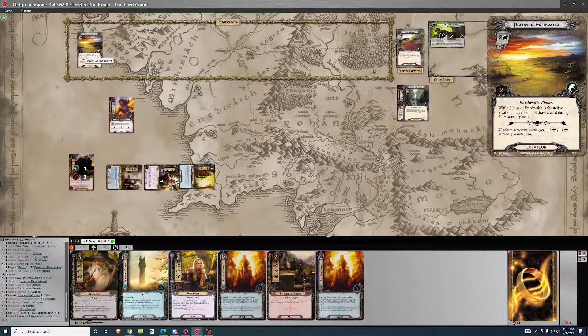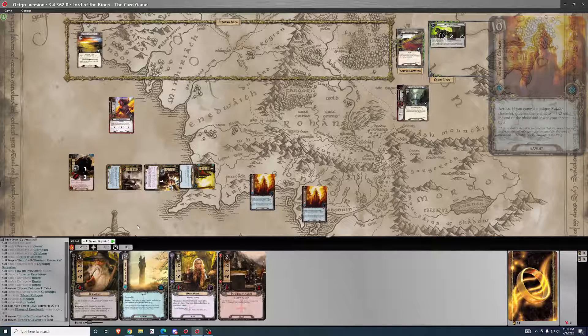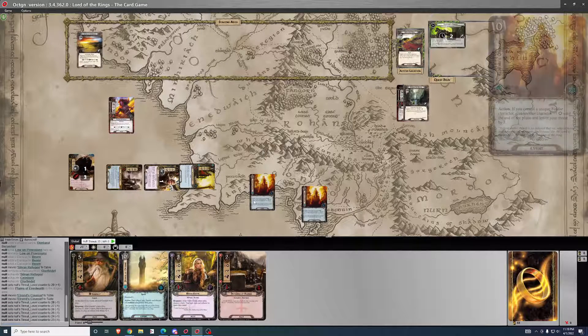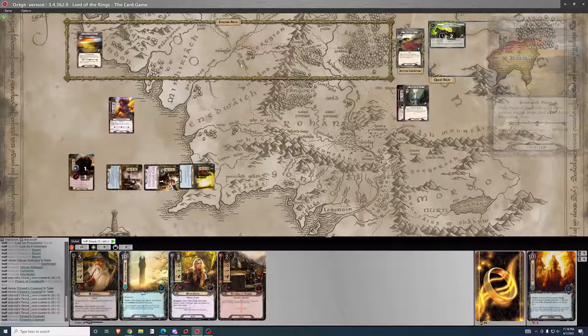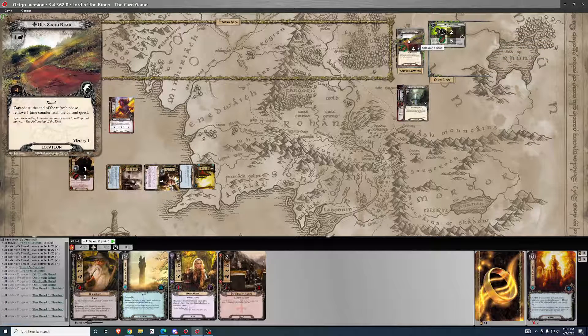The staging area card is a location. I'll throw away both of these and reduce threat by six, because they're going away anyway. Three, six, seven, eight, nine, ten, eleven — to two is nine progress. So I clear the location, which is good, because if you don't the Doom Counter goes off turn one.